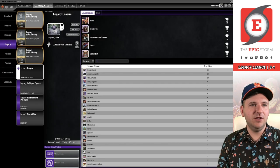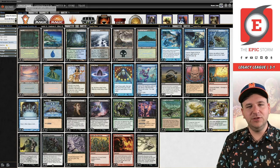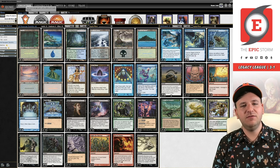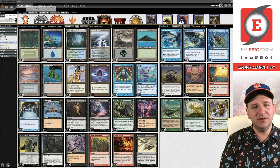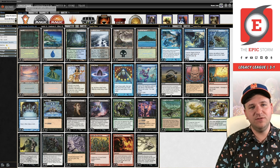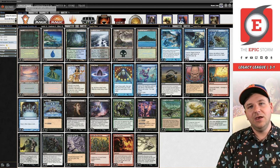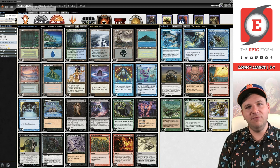Thank you Tyler for always submitting a great decklist — you're the best Tyler, don't let anyone tell you otherwise. If you want to be cool like Tyler, go to theepicstorm.com/donationdecks. I don't really have a whole lot of feedback — I don't know how much I love the main deck Empty the Warrens, but it also never really mattered. There's probably a situation this league where I flipped when I wasn't supposed to because I forgot about Empty being in the deck — that's on me. But hopefully you enjoyed this video. Keep storming, have a great day.